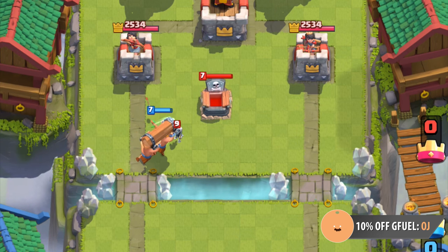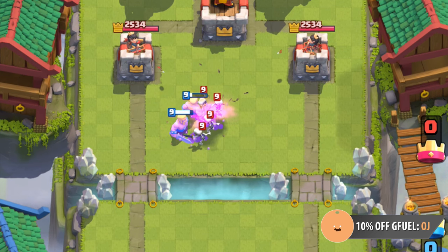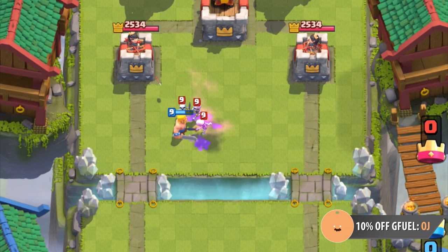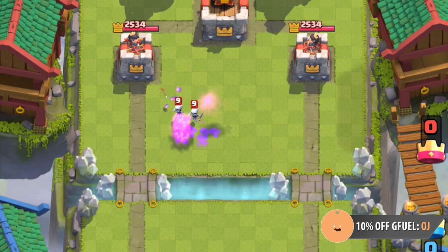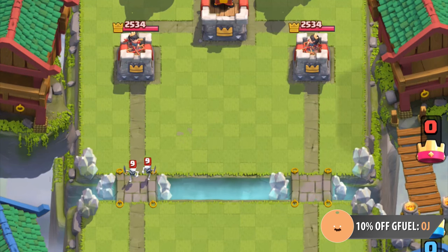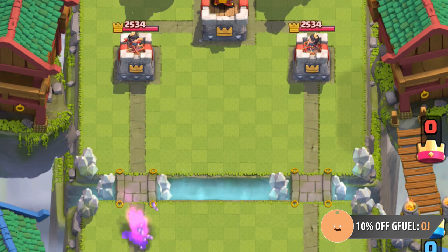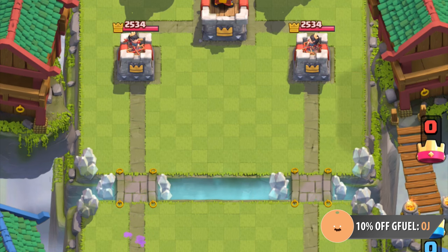The ram is insanely underrated. In this deck, it's a secondary win condition where in some matchups, you will never connect the ram to their tower. That's fine because you have a miner and poison. My opinion is that the ram does not need a buff. During the battle ram challenge, it underperformed, but that's only because everyone literally built a deck with a hard counter to the ram.